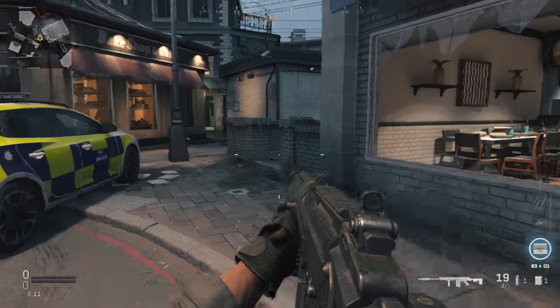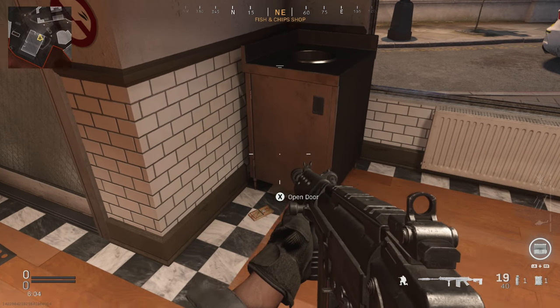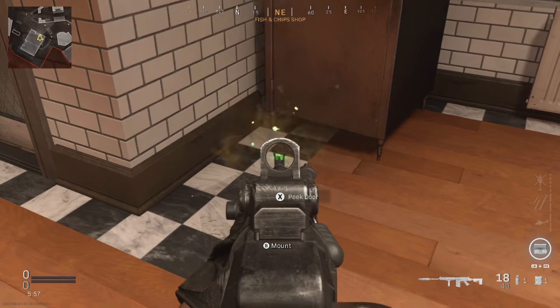The second one is located in this position right here. When you jump through this window, it's next to this bin right there, and it's located right there. Here on the map, if we just want to zoom in, that is the location we're in. You just want to aim at it and shoot it.